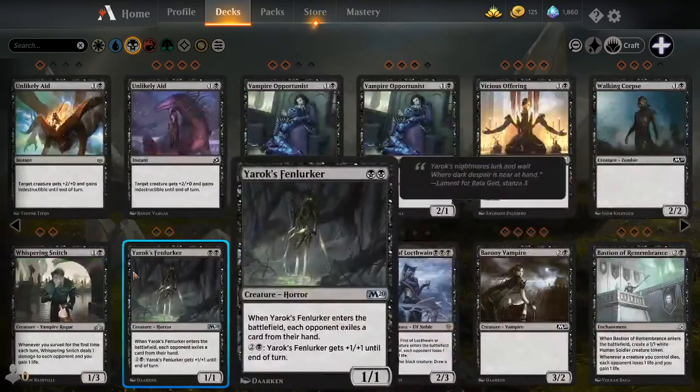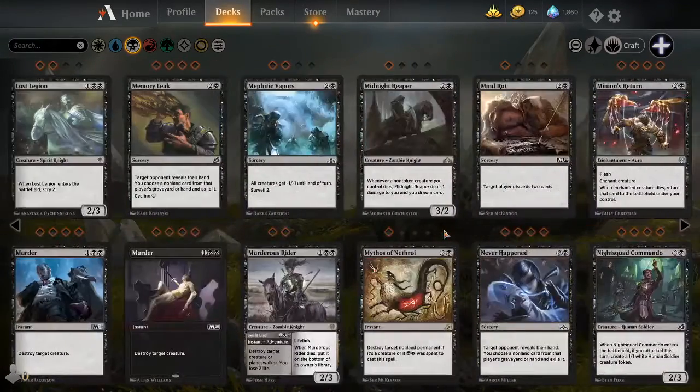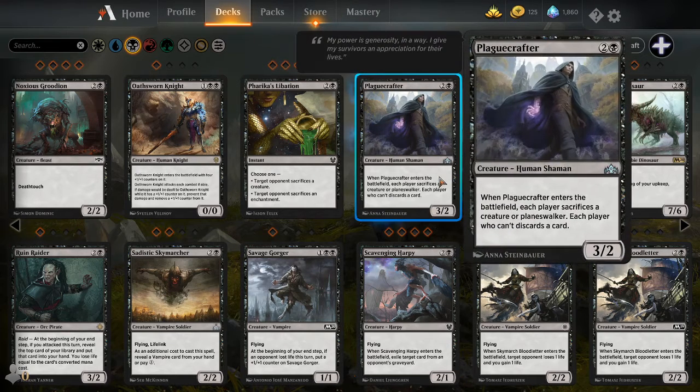I'm not going to be able to find that particular card — I know he's a little bit expensive. But either way, we know that Black can get power off swamps. There are also creatures like Plague Crafter. When a Plague Crafter enters the battlefield, each player sacrifices a creature or a Planeswalker, and each player who can't, discards. A card like that is well worth paying the three mana.